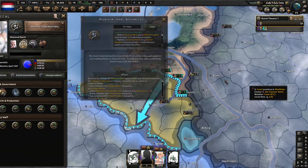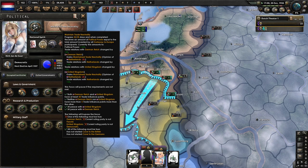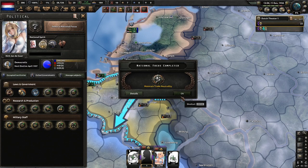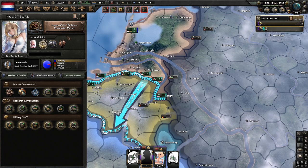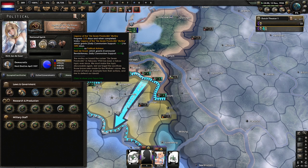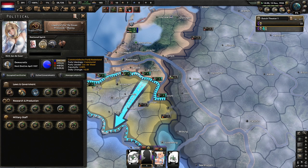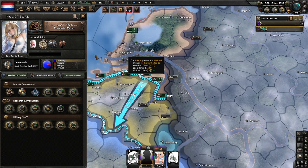Now we will do maintain trade neutrality. We have 150 political power but we're not going to be spending any — we're going to wait for this to finish. We've maintained trade neutrality, so we'll go for legacy of the Zeven — the legacy of the mutiny. Still not going to use any political power.